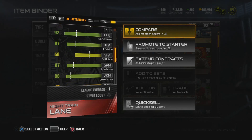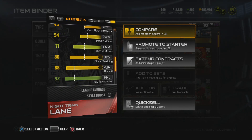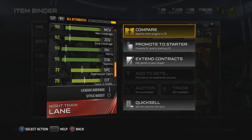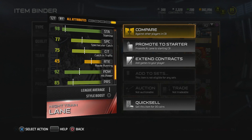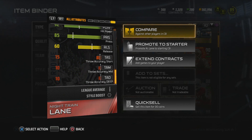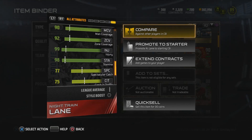Spin move, juke move - now we get into the good stuff. Play recognition is 92, man coverage 90, zone coverage 92. He doesn't seem like he would get injured easily. Spectacular catch rating is up there, which is great. Hit power is 92, press is 85. So for all those wondering, there you have it - those are the stats.